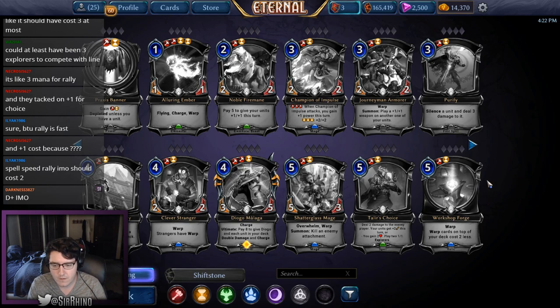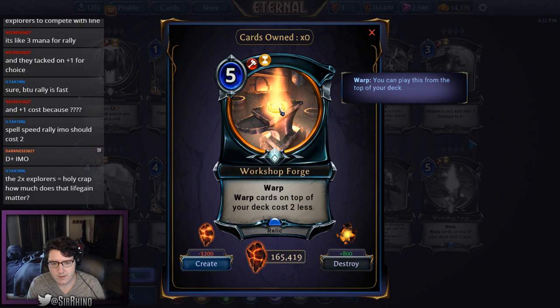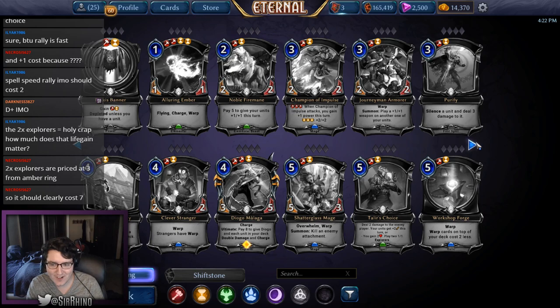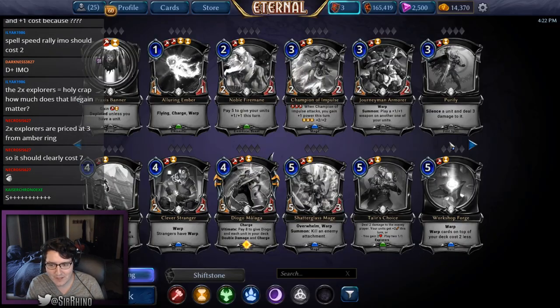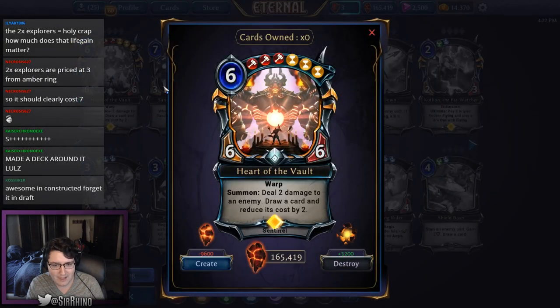Workshop Forge costs four with one fire one time influence; warp cards on top of your deck cost two less. This has a lot of implications in ranked but not in draft because you'll never get the density of warp cards necessary to make it great. It's awesome in constructed but in draft I'm going to pass.